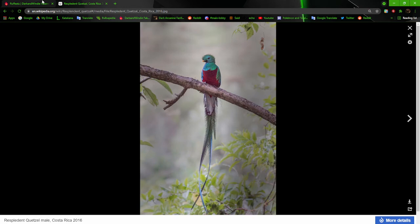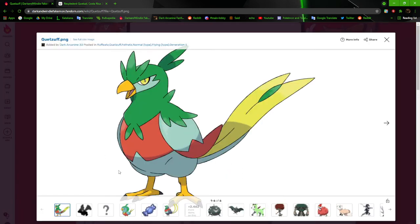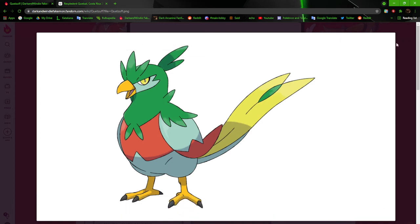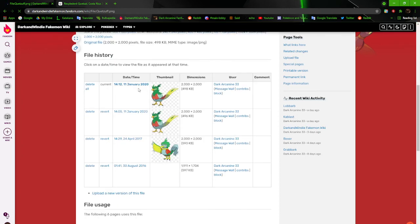Next up, Ketzal — Roughies' evolution. Same deal, but now it actually looks more like it's combined with the body rather than just wearing a jacket. I actually like Ketzal the most out of this line — I like how I did the shading and everything for it. It's a bit different from how I shade things currently since this was done about a year ago or so.